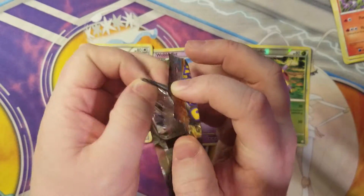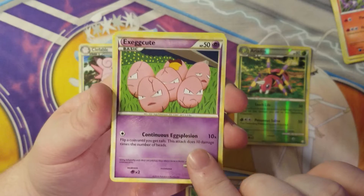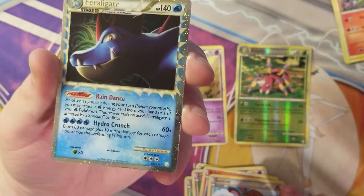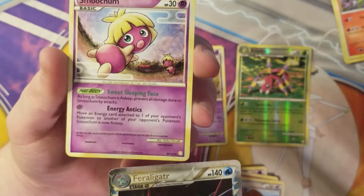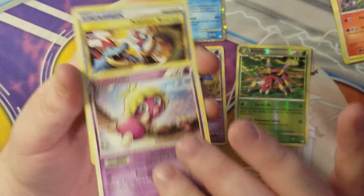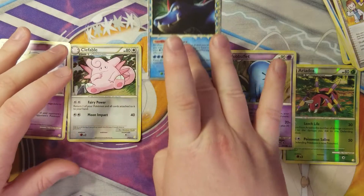Alright, next pack — can we pull a legend card? Can we do it? Slowpoke, Jigglypuff, be gentle, Exeggcute, Vulpix — great artwork, I'm loving it. Sentret. Feraligatr — would you call this a reverse? Is he a Prime? Is that what they call him? He is awesome. I think he is, because we didn't get anything else after that. So Smoochum's a rare and this would be our reverse. That is a good pull. We got Smoochum, Pokemon Reversal, Croconaw, and a Copycat supporter. Very nice!